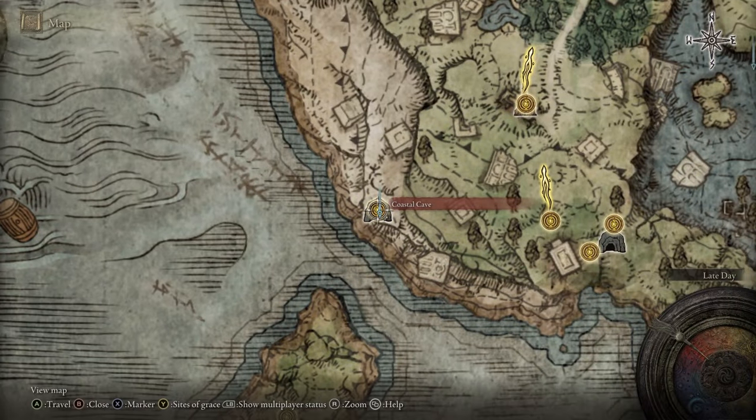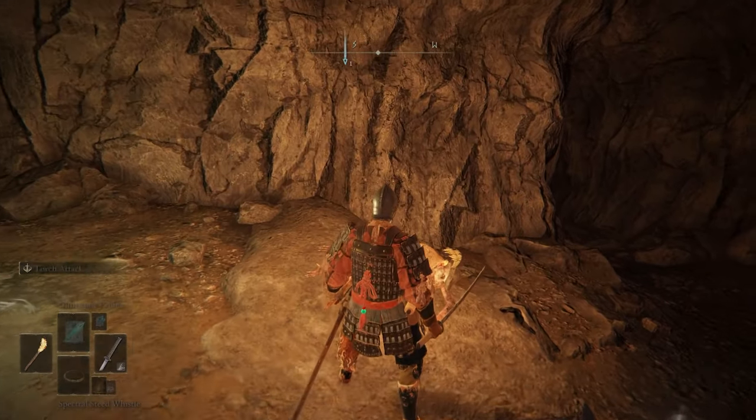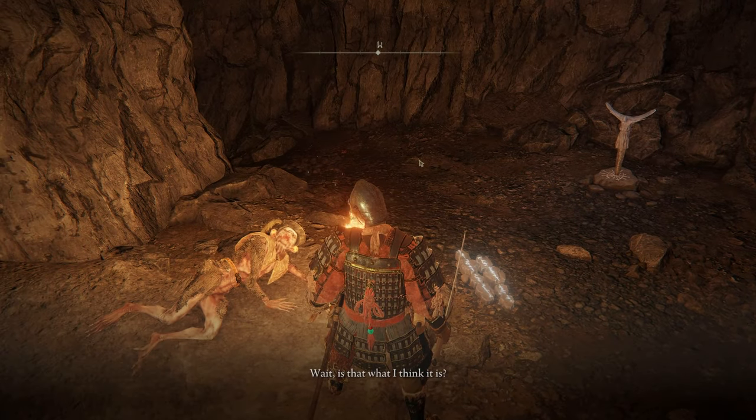If you now fast travel back to the coastal cave, you'll see him lying next to the site of grace in quite bad shape. Turns out he tried to retrieve the needle but got badly beaten up in the process. Now you can reveal to him that you've obtained the needle, and he'll be delighted — but unfortunately, won't offer you anything right now.